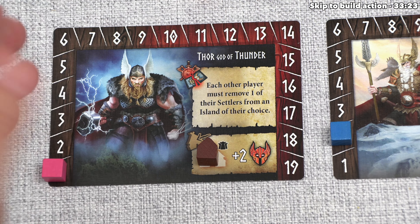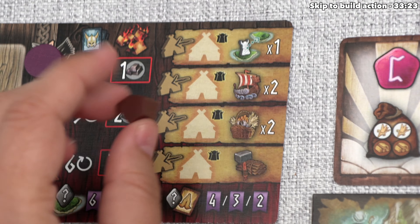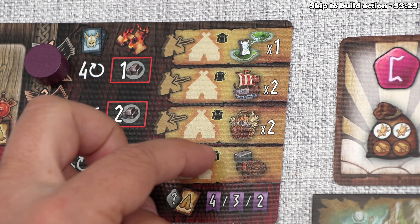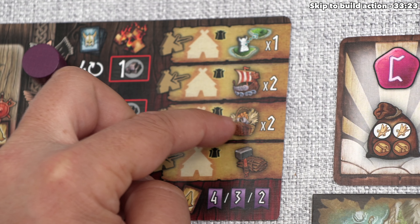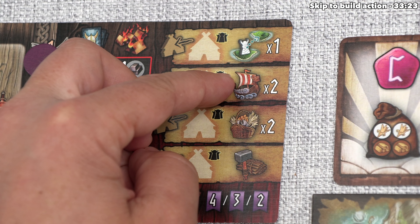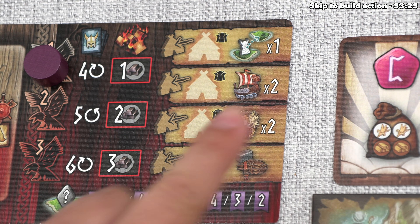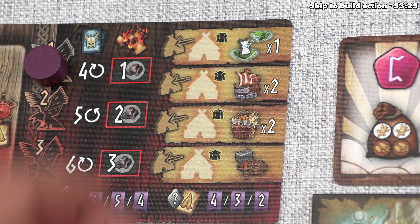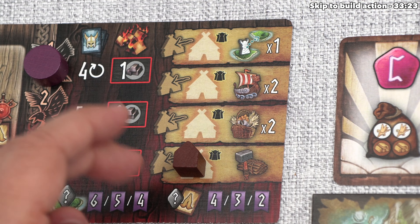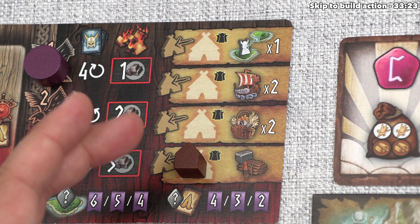Green decides not to increase any god's fury and instead dedicates the village to the raven board. There are four dedication spots, each associated with a basic action: build, harvest of value two, sail a boat up to two times, or a single explore action. Each spot can hold a maximum number of village tokens equal to the current player count. In a three-player game, each of the four raven board spots and three god card spots can have at most three tokens. Green uses the build spot.